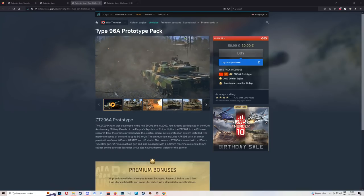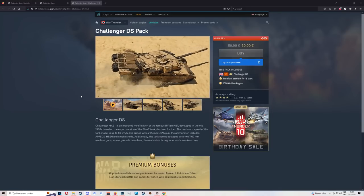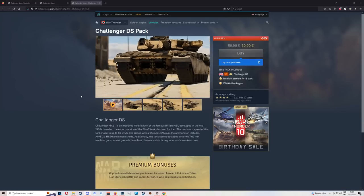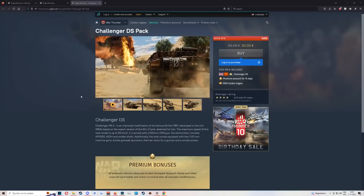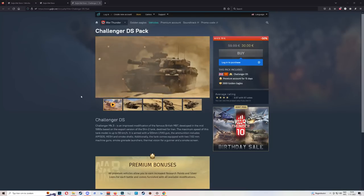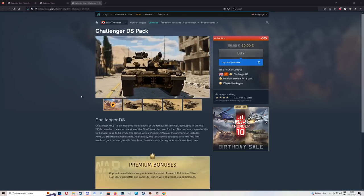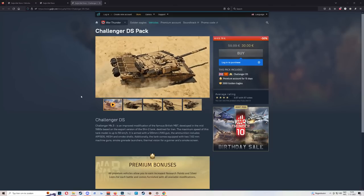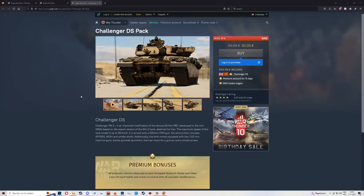Finally, we have the Challenger DS. Imagine grinding British vehicles — you're not going to have the best time. Considering the Rooikat is already in the game as a premium with a better lineup and around the same tiers, the Challenger DS is your first step towards big sadness. It has an okay gun and pretty good handling, but the armor outside of the upper front plate is lacking. The Rooikat is going to be a much better pick — and the guy I'm consulting for tank reviews agrees.